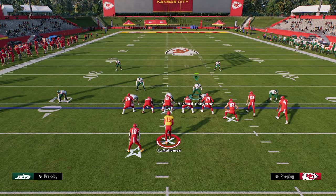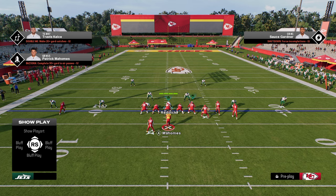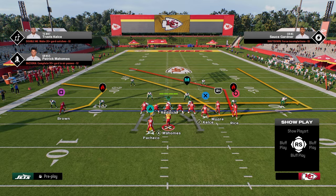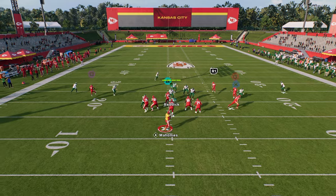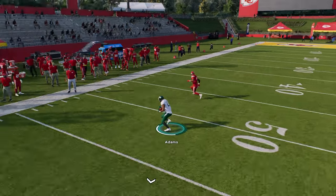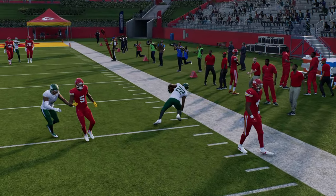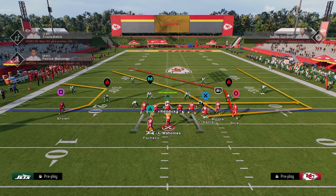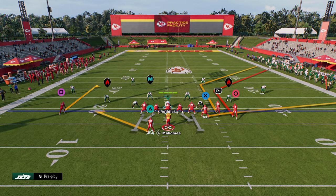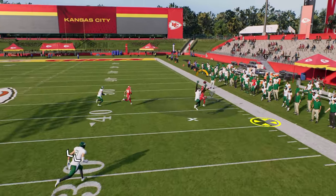I'm going to spy my V-line just so you can see how the coverage plays. I want to first show you this against the most popular play in the game — the double post with a streak. You're going to see that this inside quarter is going to match that post and take it completely away from the offense. Another thing that is really good is the corner routes to the Bunch side. If they do a stem-down corner route, you're going to see that this defense literally stock just takes it away.